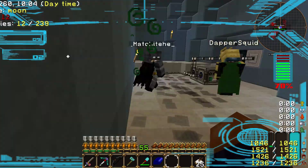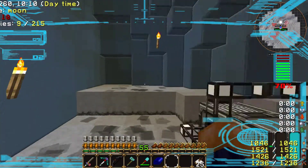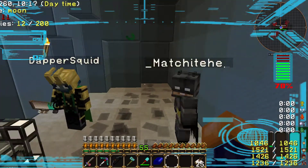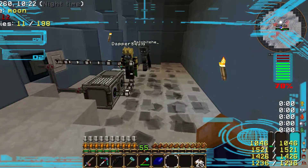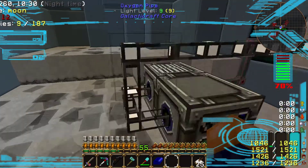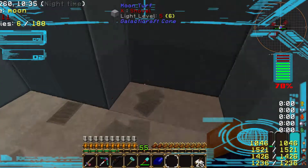Now that we've got a moon base set up - well, set up in large quotation marks - there's a job that we have to do. On the moon, there'll be spawning little meteorites. We need to mine them and then take them home because that's how we get the next quest. We only need one though. Once we have one, we can continue with the quest. I like how there's visibly footprints on the moon. It's quite nice.